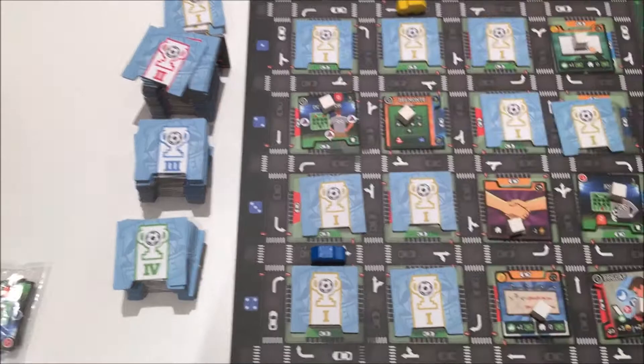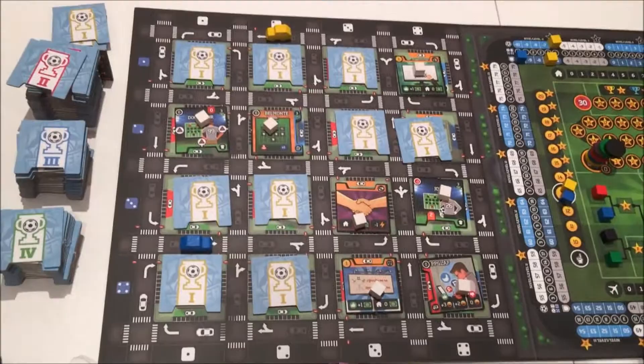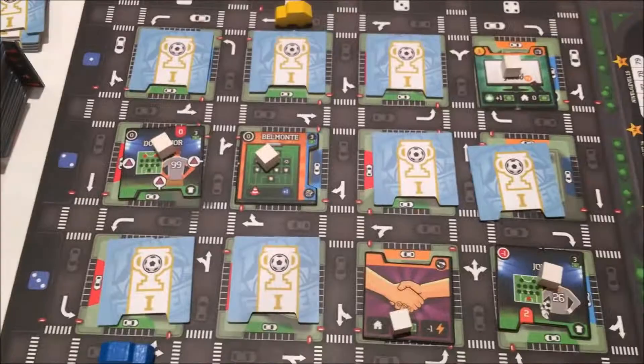What the white cube represents is something that's been there for a week. At the end of each market refresh day — every Saturday — any empty spaces will be replenished, and any tiles with a white cube on them will be removed and replenished. So the white cube is showing you that you've got one more week to try and pick up these tiles, otherwise they are gone.